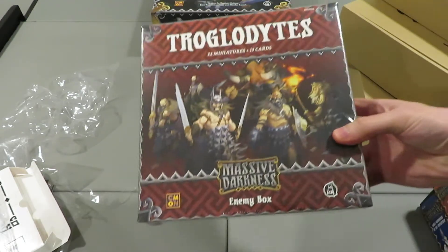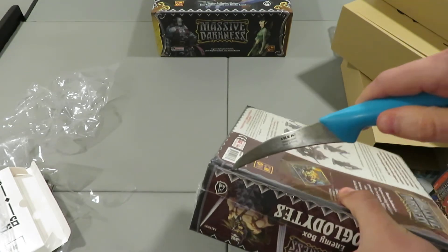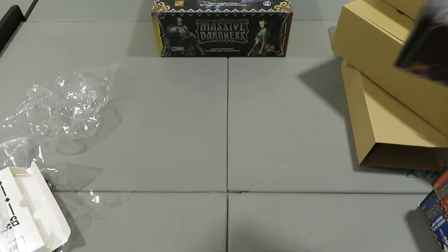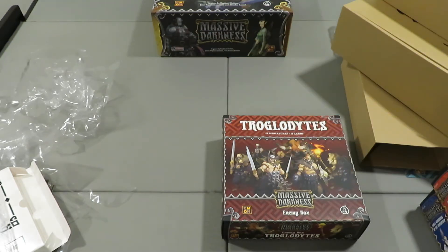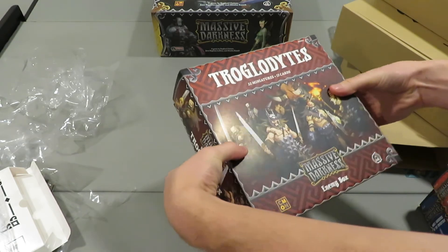Maybe this next square box will change my mind because it's a little bigger and might be closer to full. I really don't know what the price points are going to be on some of this stuff when it hits retail. There were some really cool ones though — like the Elementals expansion, which I saw but didn't get. It had Earth, Fire, and Water element monsters, and they were really nice looking miniatures.